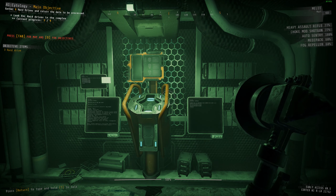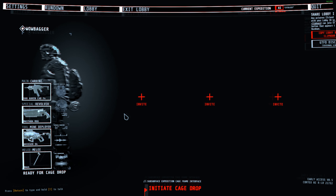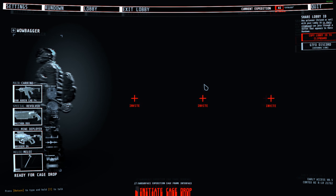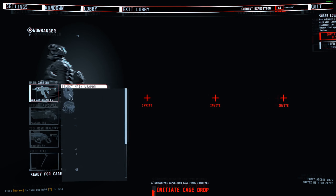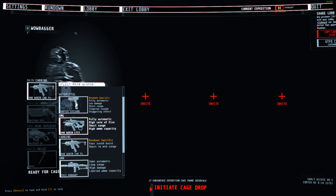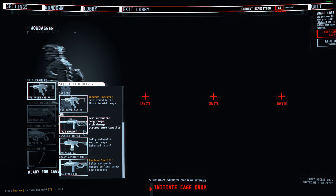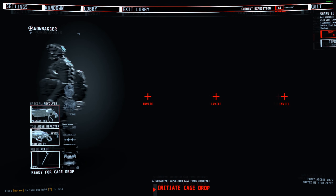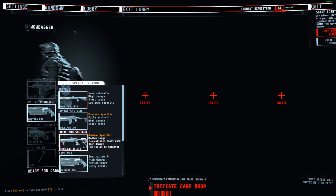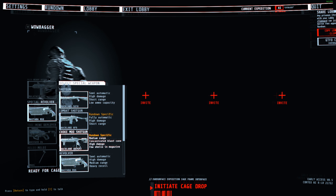No spoilers this time around — I'm not going to go into the new enemy half because I haven't gotten there yet, and all I've seen is the intro loading screen. But here are the three new weapons I will talk about. First we have the auto pistol, which is very similar to the machine pistol from Rundown 2. We have the carbine making a return. The new primary is the heavy assault rifle — high damage, low fire rate — and the new secondary is called the choke mod shotgun.